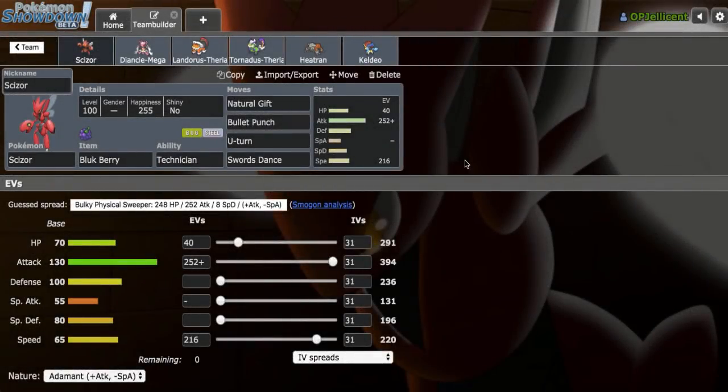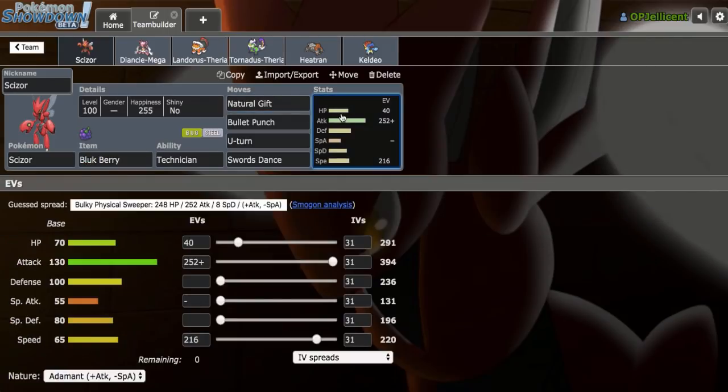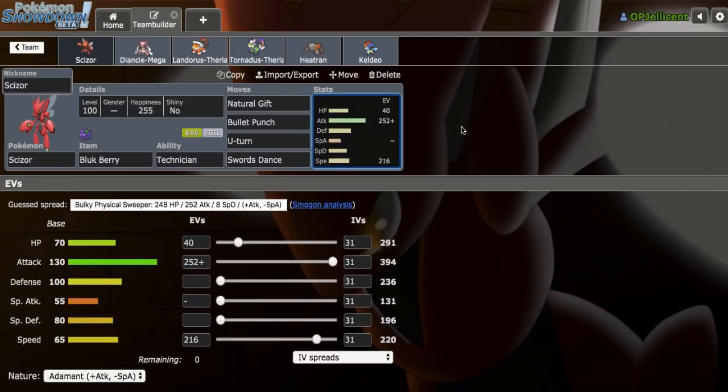Hey, what's going on everyone, I'm the OP Jellicent and we're back here on Pokemon Showdown. I threw this team together with a SD Natural Gift Scizor. We got the berry that turns Natural Gift into a base 90 fire type move. It's able to lure Pokemon like Mega Scizor and Ferrothorn, which really opens up endgame paths for Mega Diancie. I pretty much built this team just because I didn't want the UBL team builder to be the only video on the channel today.